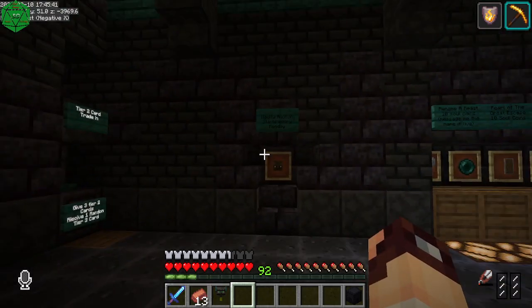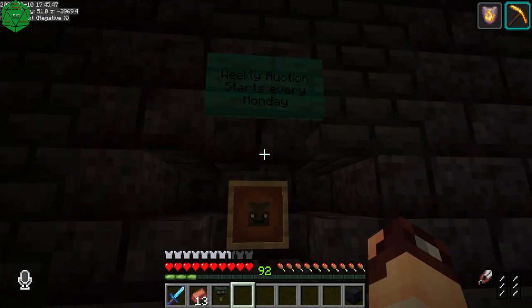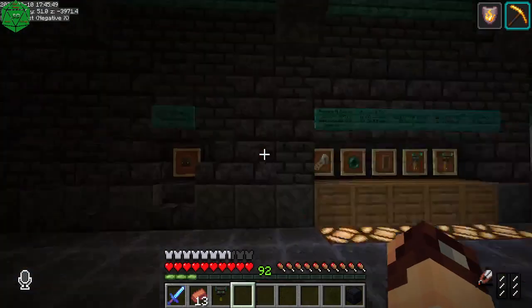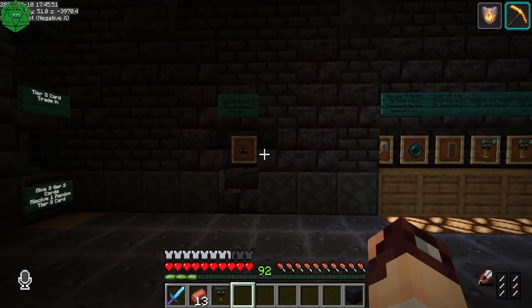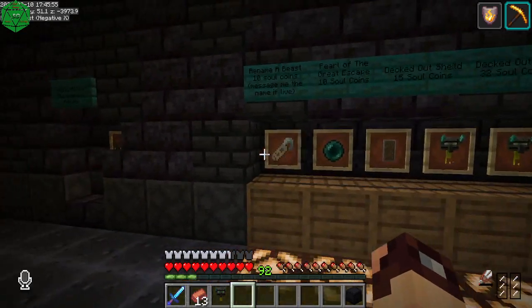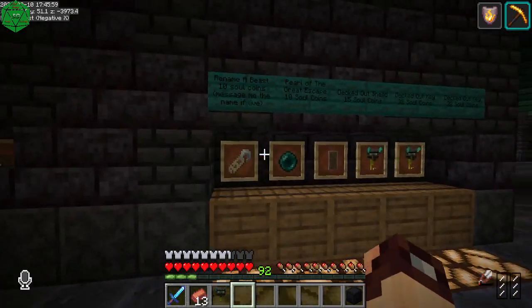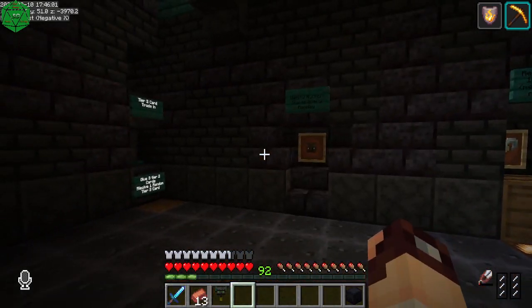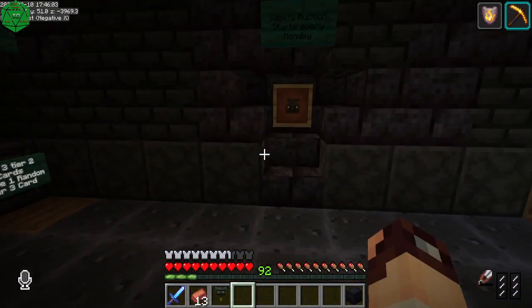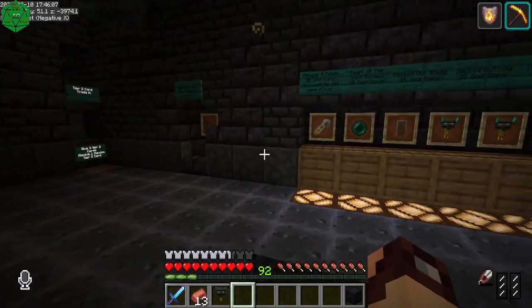Currently I have a bat head on the auction just for fun, because right now I don't have anything for Decked Out to put on the auction — it just started. Eventually there'll probably be books, keys, and some consumables on the auction, so just keep in mind: keep your coins available for your auction needs.